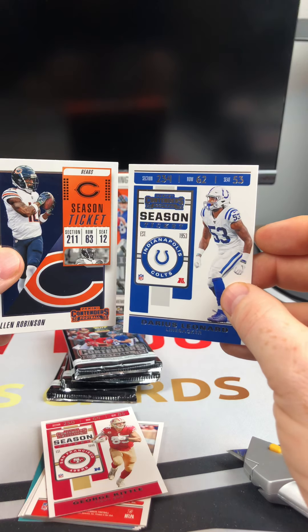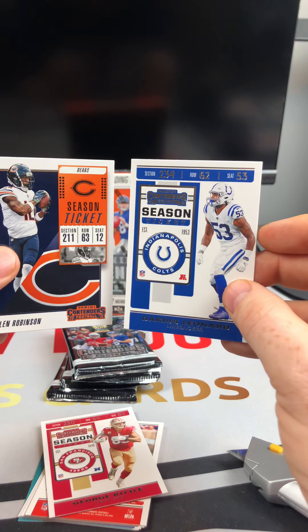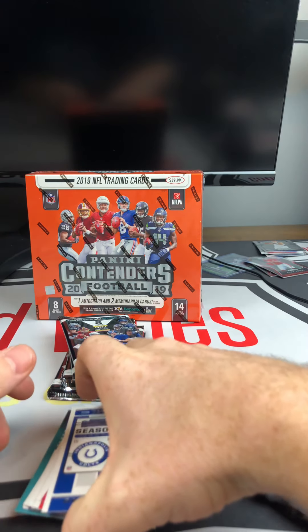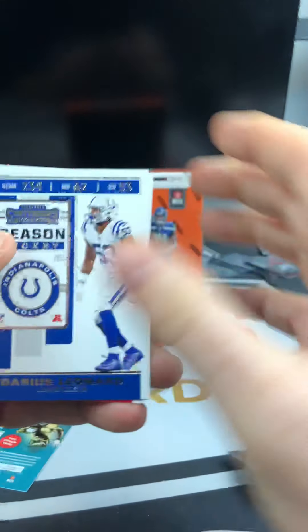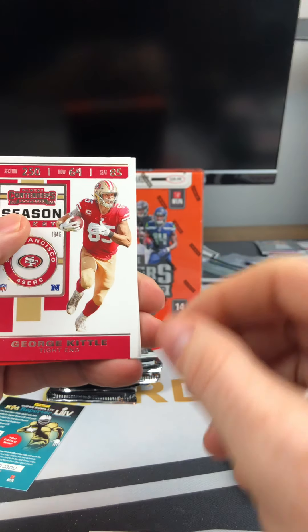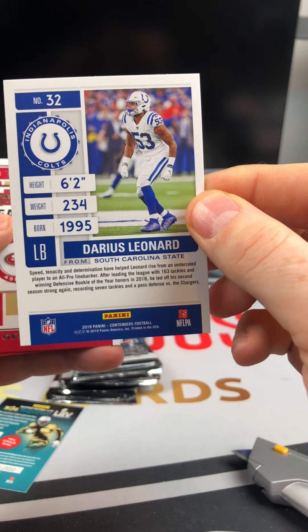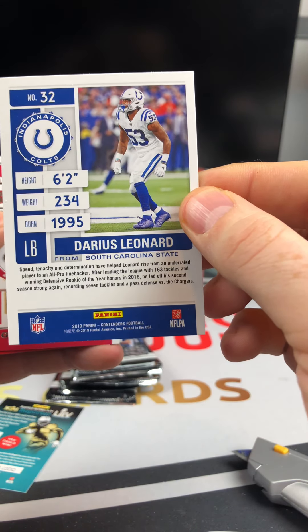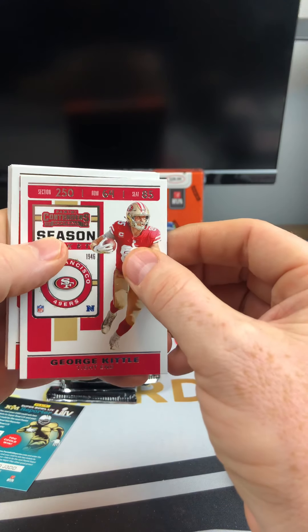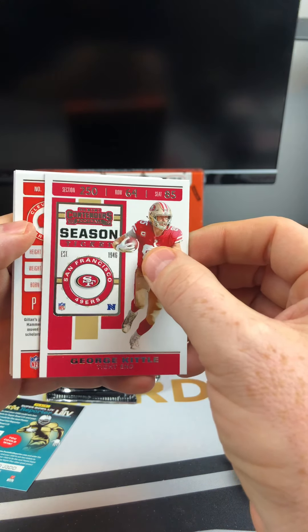Without further ado, let's dig into the blaster box first and see what this guy has inside. These are $20 at your local Target. Let's pull these out — there are our five packs. Hopefully we can unleash something here tonight. There's the front of the pack and back. Let's dig in and see what's in store. I'm excited, it's one of my favorite products.